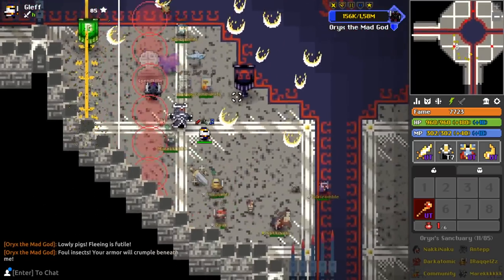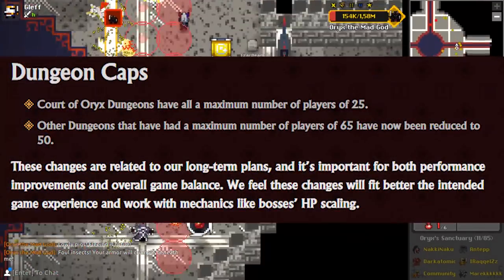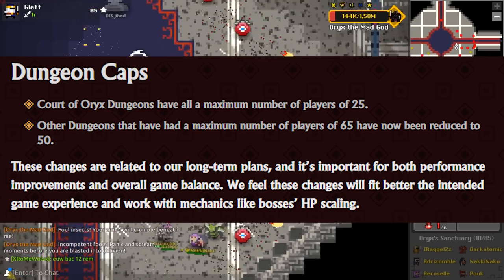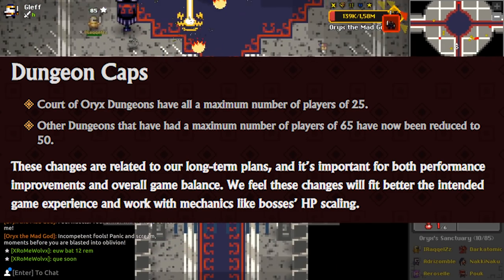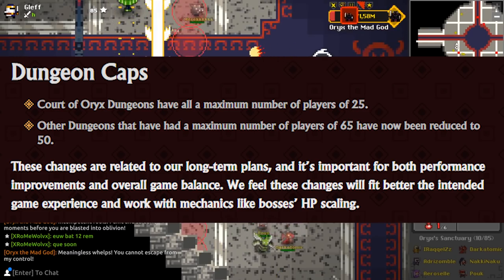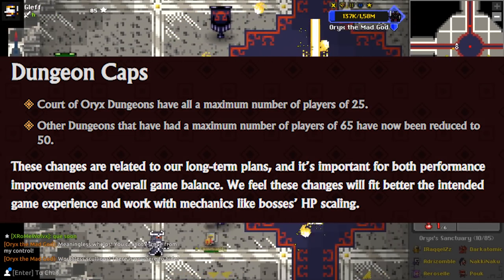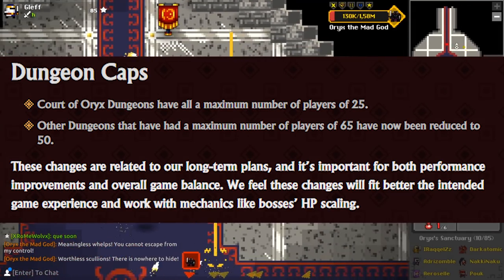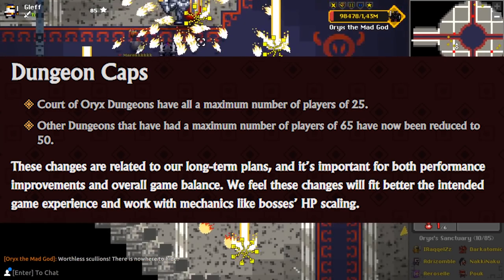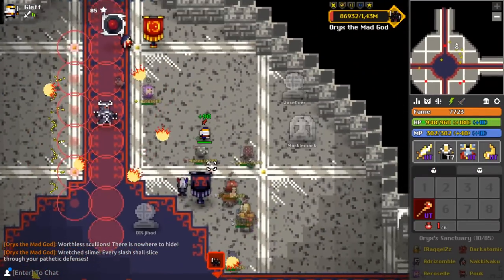If you want to go through all the items they've changed, I'll link the Realm blog post in the description. They've also changed dungeon caps — Court of Oryx dungeons now have a maximum of 25 players, and other dungeons that had a cap of 65 have been reduced to 50. They explain these changes are related to long-term plans for performance improvements and overall game balance. I like keeping it at 50 so a whole guild can fit inside.